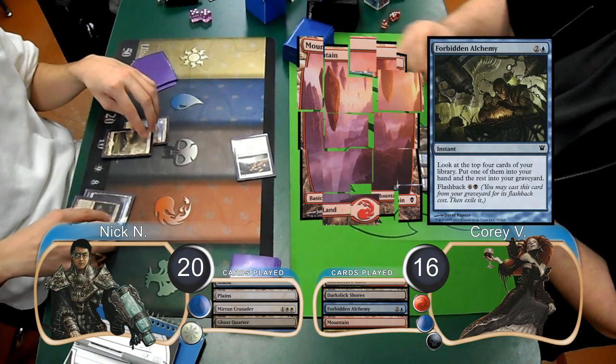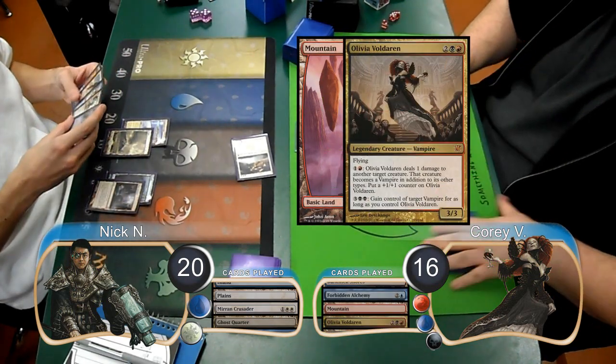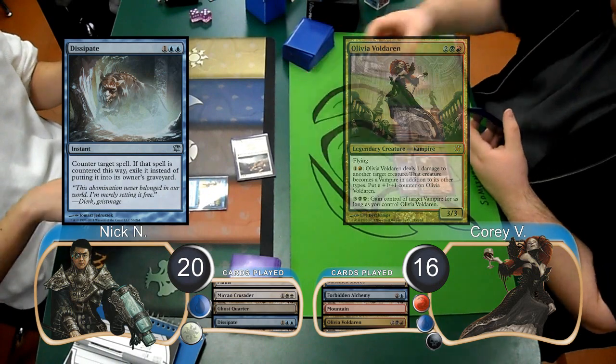For his turn, Corey laid down a Mountain and attempted to resolve an Olivia Voldaren. However, Nick stopped it with a Dissipate and removed it from the game.